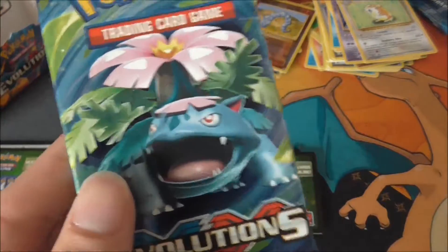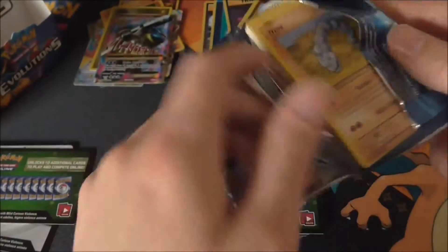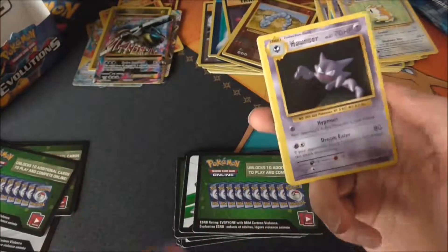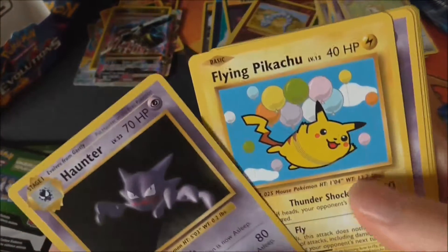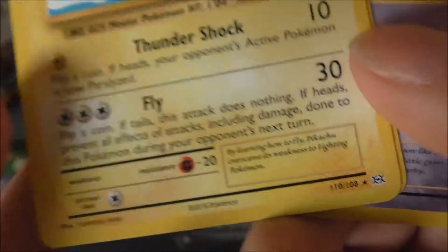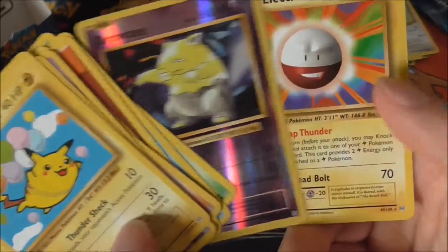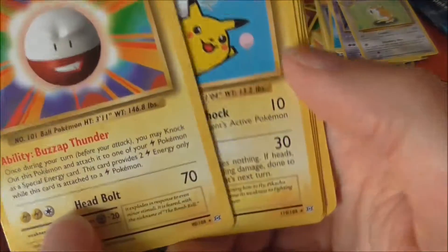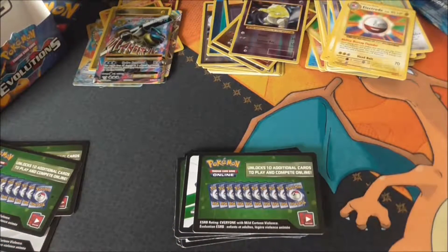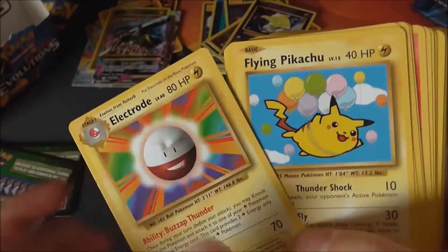Last pack — can we end with a holo or a Break? The only things left we haven't got are Mew or Gyarados. Oh — we have Flying Pikachu, which I don't think I've seen yet in this box. There's a rare card too. We also have a Drowzee reverse. And we seem to have two rares in this pack, which is a little bit of a surprise to end on — but yes, that was definitely a very nice box overall.